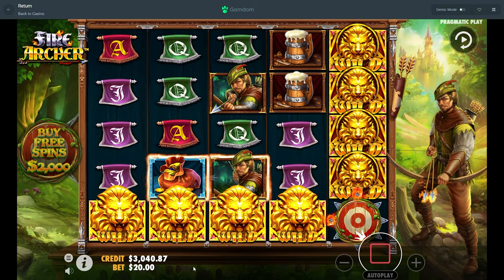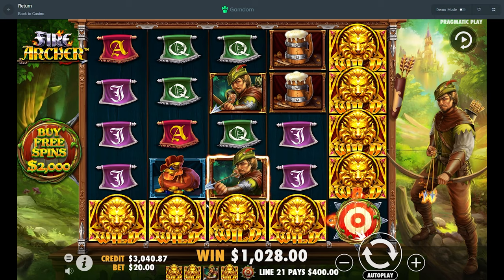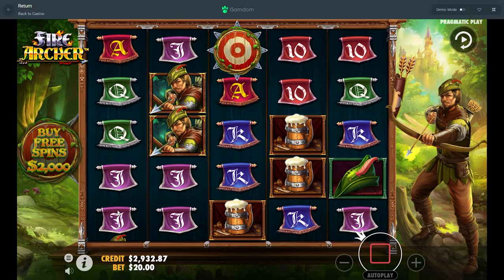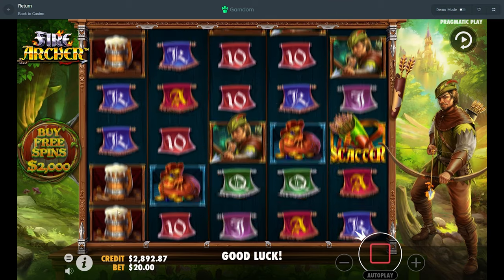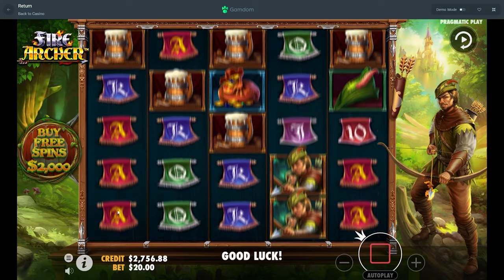We get that wild line there, then we get this one diagonal — like that'd be pretty solid. Well it's almost back to even on the spins now, we just need to get into a bonus and then we should be good to go.